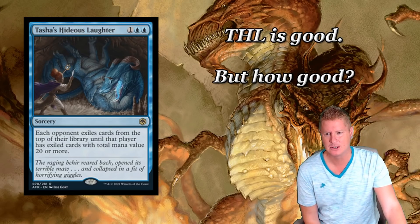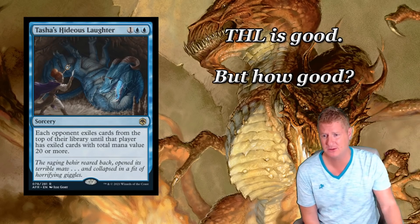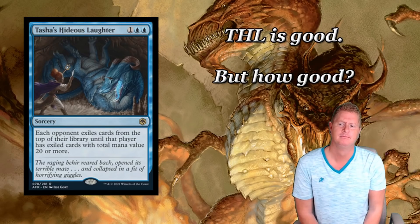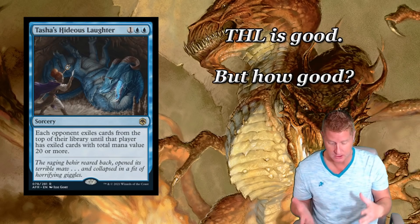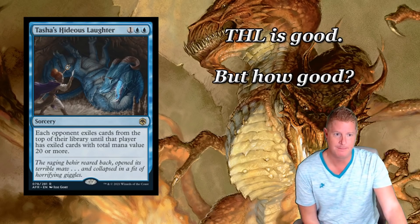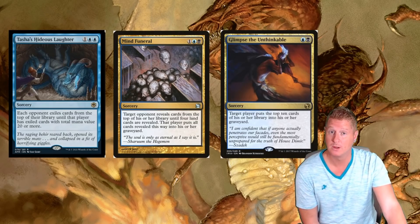In Standard, you're probably going to average like 12 or 13 cards milled - maybe less. It really depends how much mana value your opponent is running in their deck. But when you want to be competitive, I'd say this is going to be really good in the competitive scene. It's Tasha's Hideous Laughter, baby. Great card.